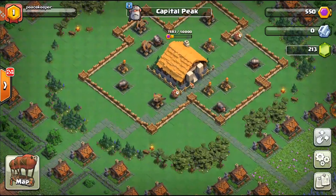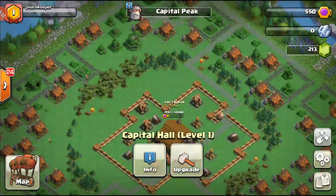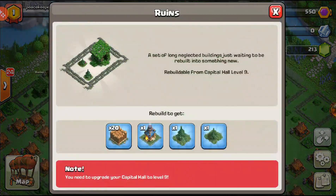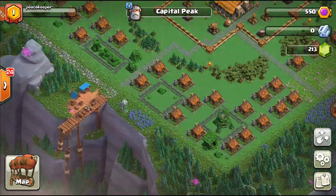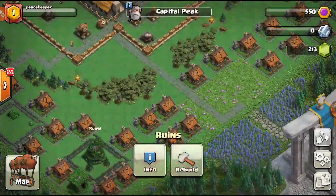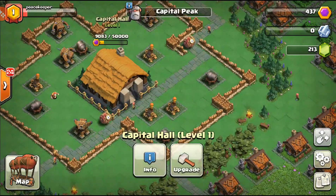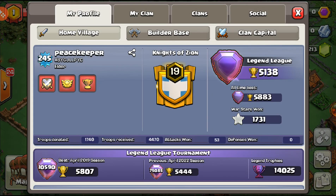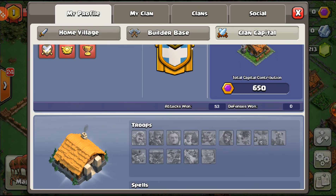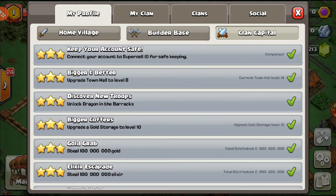It seems like most of what we can do is contributing. We can contribute to the small things — the clan houses for clanmates and stuff, plus buildings and rooms. The main thing we need to contribute to will be the Clan Hall. It seems contributing is actually giving us three points to the Clan Capital, which is very interesting. You can see all the stuff here for the clan house — contributing points adds up.